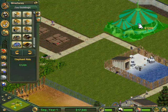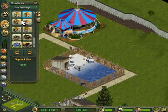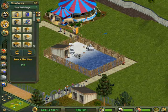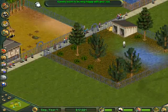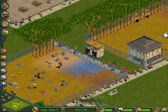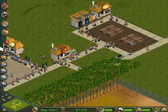So I put that there and then I lowered the terrain here just so that I could put it down obviously. Put the elephant ride there, and then you put a snack machine by it because you know you get hungry after elephant rides — who doesn't.